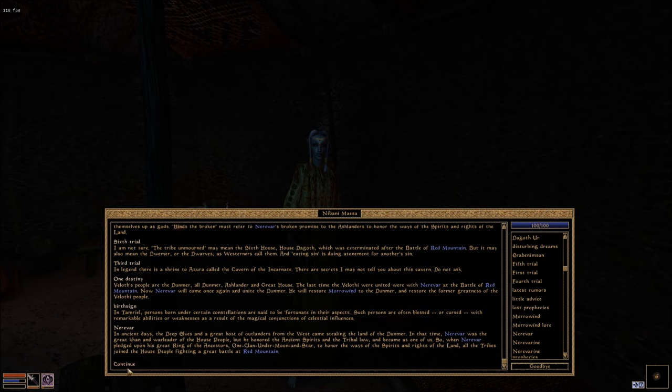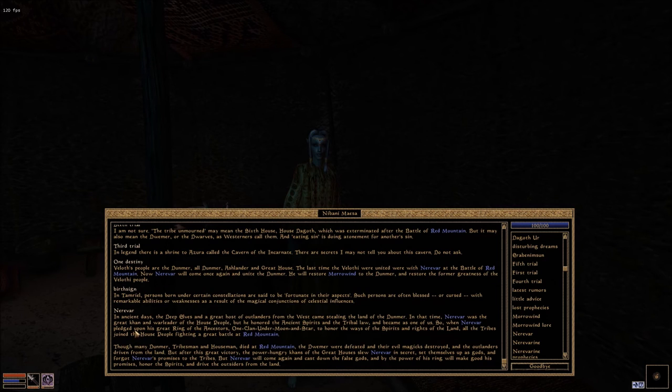Nerevar. In ancient days, the Deep Elves and a great host of outlanders from the west came stealing the land of the Dunmer. In that time, Nerevar was the great Khan and war leader of the house people, but he honoured the ancient spirits in the tribal lore and became as one of us. So when Nerevar pledged upon his great ring of the ancestors — one clan under moon and star — to honour the ways of the spirits and rites of the land, all the tribes joined the house people fighting a great battle at Red Mountain. Though many Dunmer tribesmen and housemen died at Red Mountain, the Dwemer were defeated and their evil magics destroyed, and the outlanders driven from the land. But after this great victory, the power-hungry khans of the great houses slew Nerevar in secret, set themselves up as gods, and forgot Nerevar's promise to the tribes. But Nerevar will come again and cast down the false gods, and by the power of his ring will make good his promises — honour the spirits and drive the outlanders from the land.